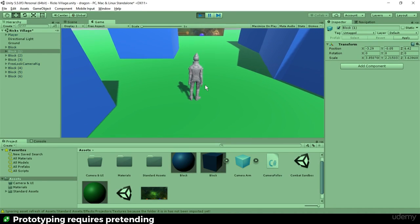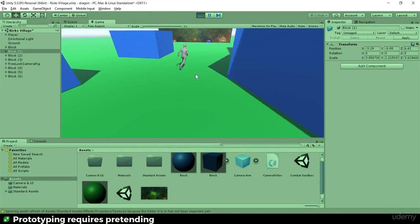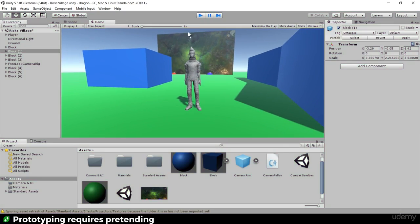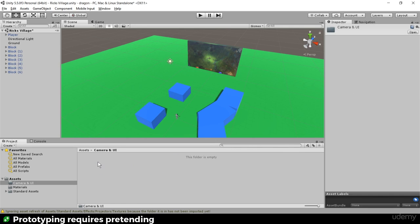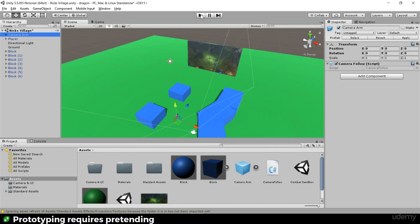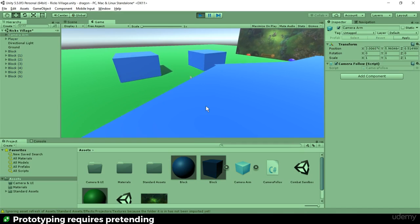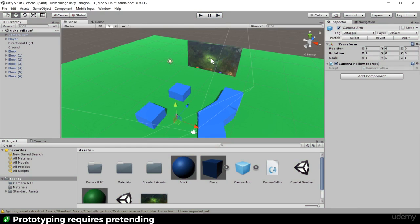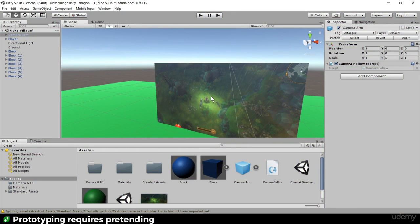That feels a little tighter. The blocks might be a bit high, but generally the tightness feels right. Now I need to change up the camera. We've still got the free-look one in here — let's find Ben's camera prefab, probably the one that says 'Camera Arm'. Drop that into the scene and see how it looks. Yes, that's great.